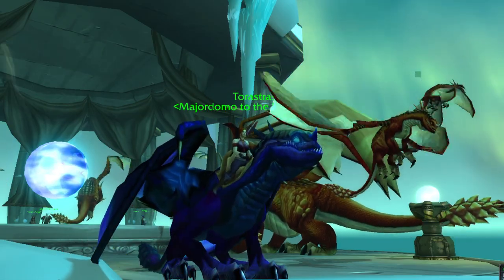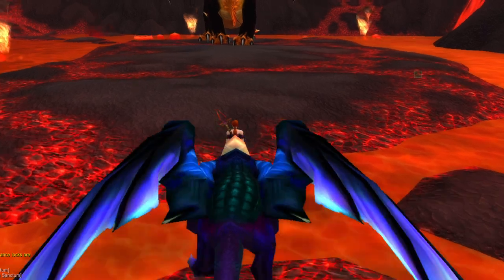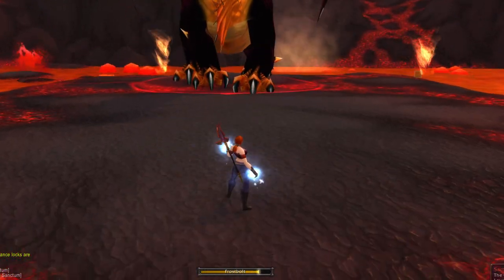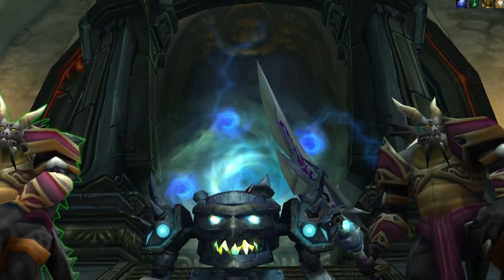The Black Drake and the Twilight Drake are 100% drop rates off of Sartharion, with 3 drakes up on 10-man and 25-man respectively. Sartharion is in the Obsidian Sanctum raid in the lower level of the Wormrest Temple.